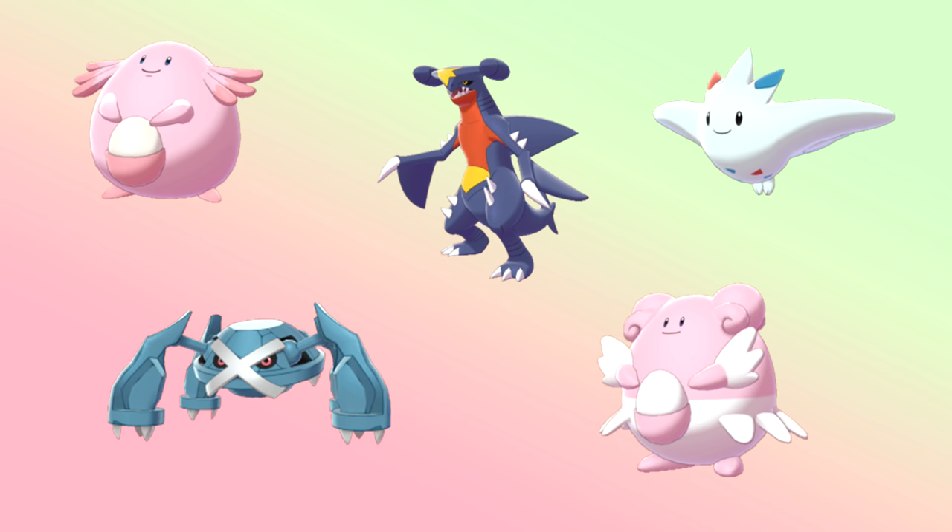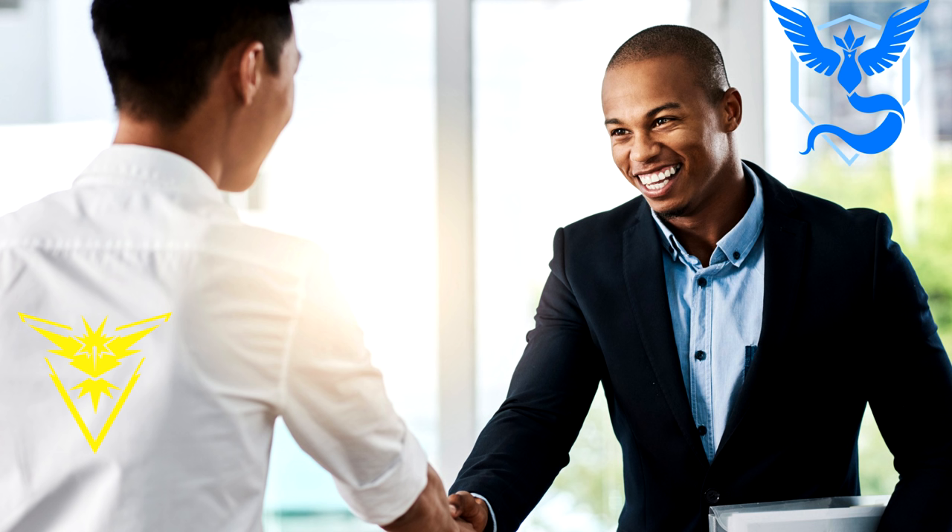If you can communicate with rival teams and alternate gym control, definitely try to do that. Some people actually get this done properly — rotating every eight hours so everyone can get their 50 coins every single day. I personally can't do this because we have a spoofer problem where I live, but if you can coordinate this, definitely try. This level of efficiency is uncommon though.